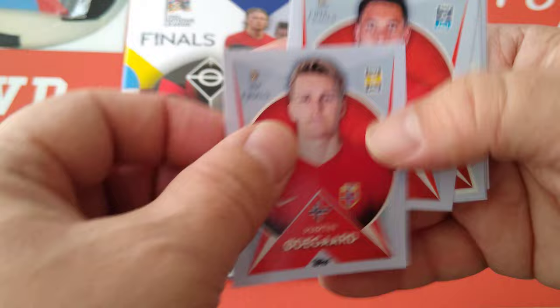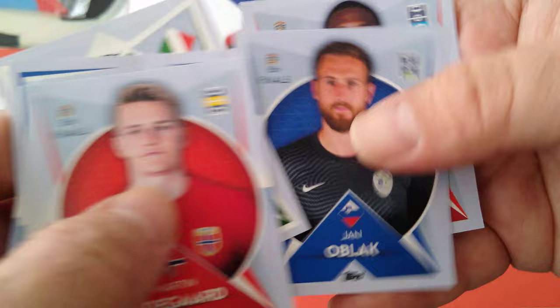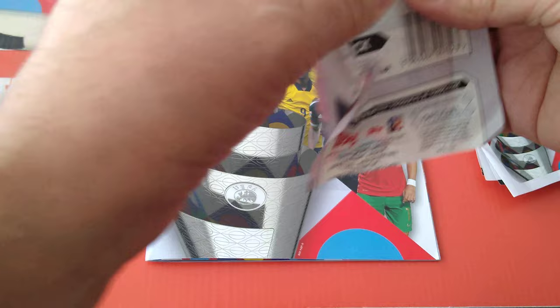Odegaard - the Arsenal and Norway player. Here's Guerrero. Czech Republic shirt. Faroe Islands. Ukraine and Wales. Italy - generic, as you can see, even Italy is generic or black. Atletico Madrid and Slovenia. And David Alaba. So those are the three packets opened. But as I promised, I've got 10 more packets - let's have a better look at the collection with more stickers.